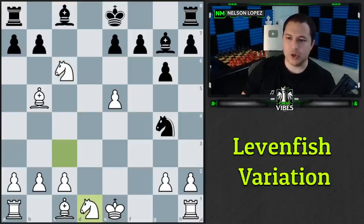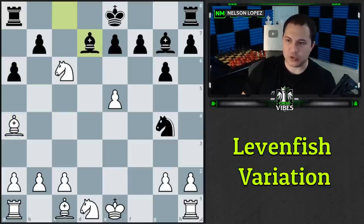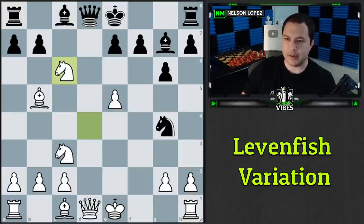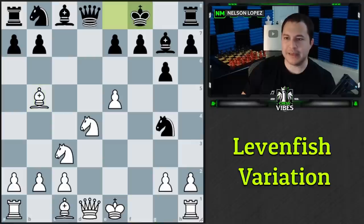If black plays knight to c6, we take with our knight. Even if they force a trade, look what happens — we've got a fork winning the rook. After bishop d7 the game gets complicated but is better for white. Many players see these problems and play king to f8 instead. This sets up an absolutely stunning move for white — pause if you'd like to find it.